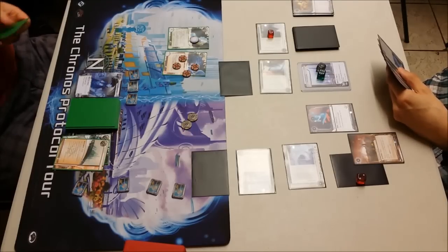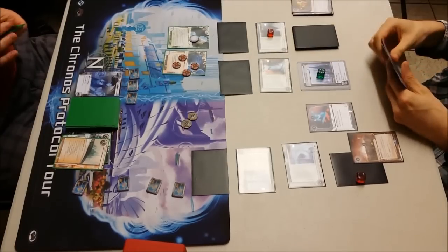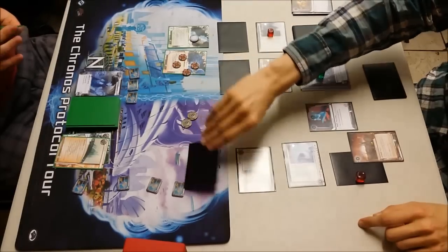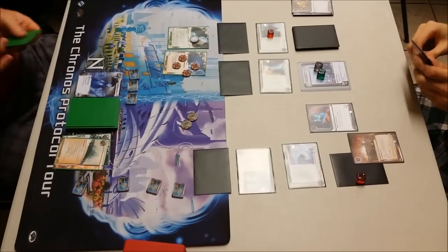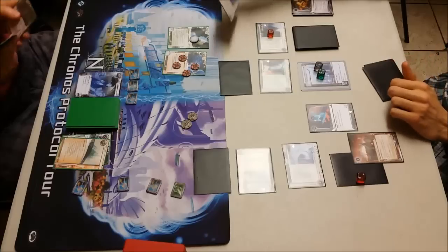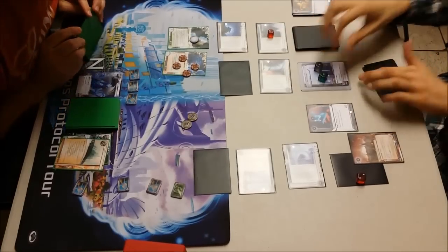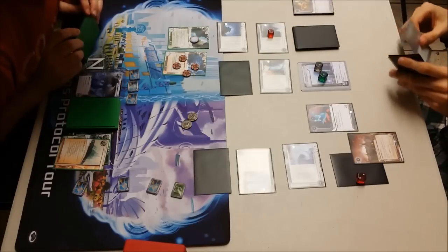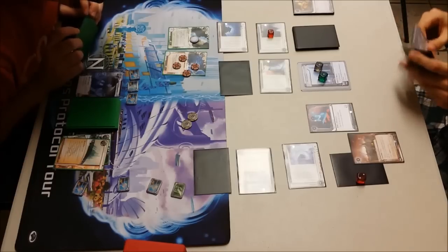He's now in a position to be able to triple-advance and score the Priority Rec, but there was no way I could go in and get it. He's going to install though, which is a surprise — he's going to solidify up R&D. I'm surprised not to see him go out and try to score that. He's going to take some money and pass the turn. I'm going to run R&D and make him rez it, and see the one that lets him look at the top three cards of R&D. Forgive me if I don't know all the names off by heart — unusual cards.